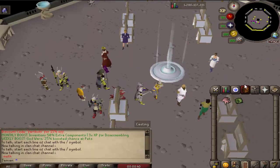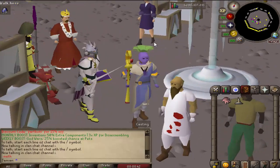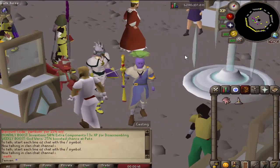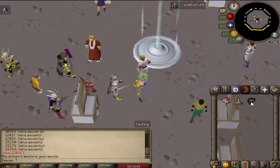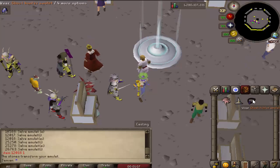You can now wear the Brassica Halo — very, very nice. You can now actually make the new salve amulet. Before it gave you a null, now it is working.